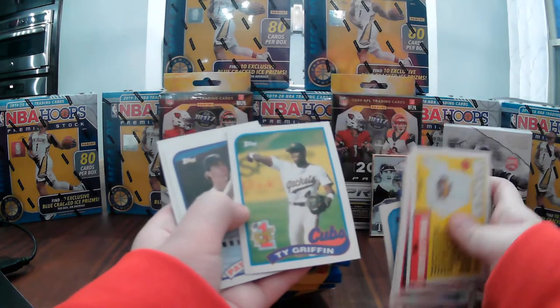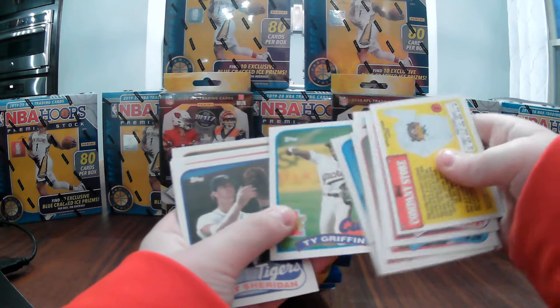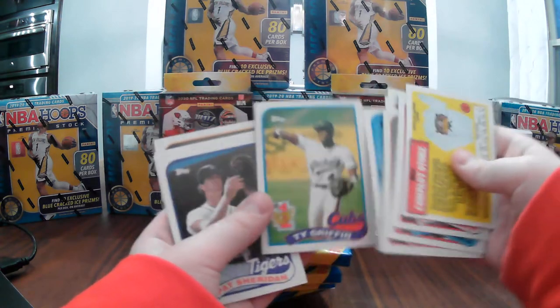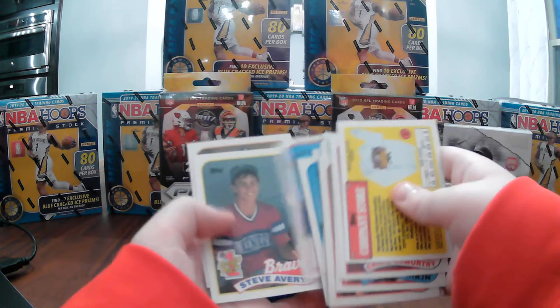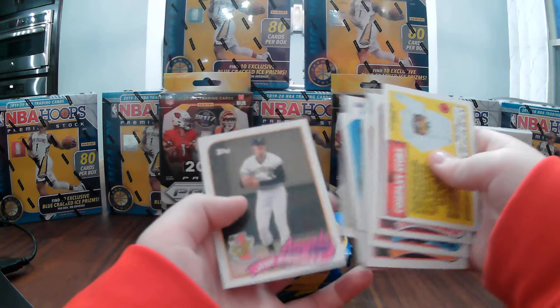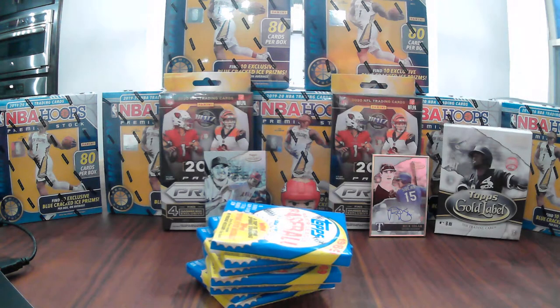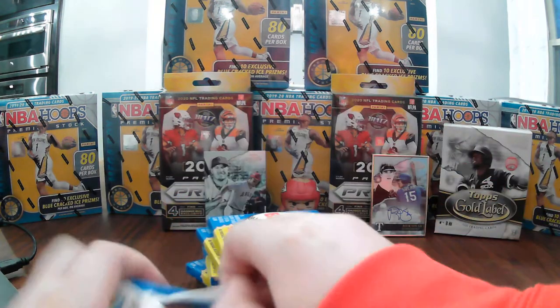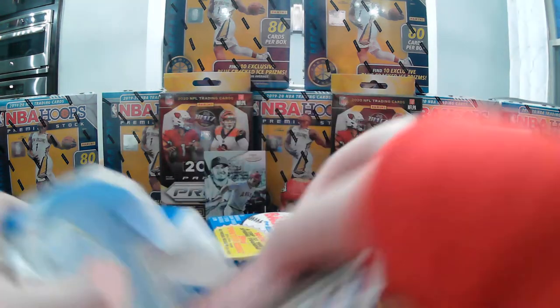There's a first draft pick card of Ty Griffin. I think this is the same exact first draft pick card design used in 2020 Topps Update. Also Pat Sheridan, and a second draft pick card.